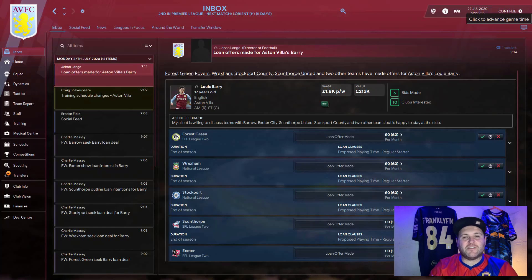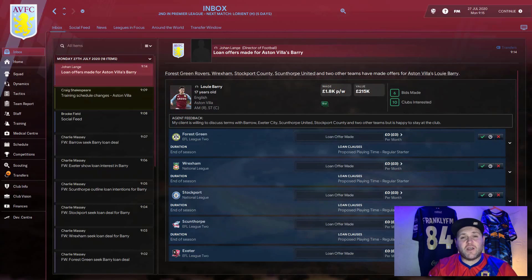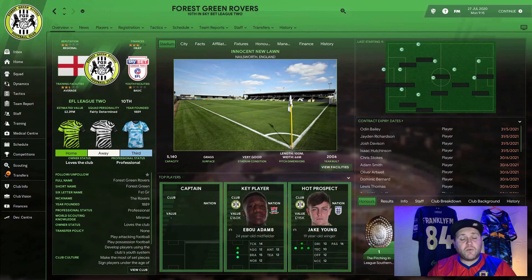A few days have passed and Aston Villa have received some loan offers for Louis Barry. We have some National League clubs and some League Two clubs. The trick is to weigh up the pros and cons of each club to find the best fit, so we look at their youth setups and training facilities to see if the quality is sufficient to progress Barry using the loan system.